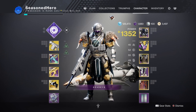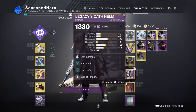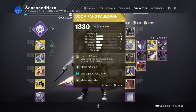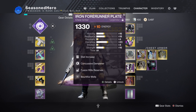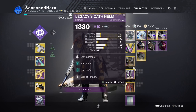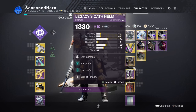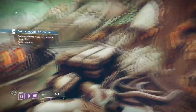I aim to have around 90 melee and back this up with the Monte Carlo for further support maintaining this melee uptime, then add the Hands-On mod for more super energy, Melee Wellmaker for creating wells, Melee Kickstart for getting more melee energy upon using power abilities, Bountiful Wells to gather more wells upon activation, and Invigoration combined with Radiant Light to extend melee usage. We also have Well of Tenacity for extra protection, though that can easily be swapped out for Protective Light. It's a simple but very powerful build that will get you easy kills and make you dominant against Lucent Hive.